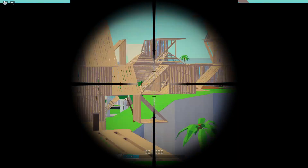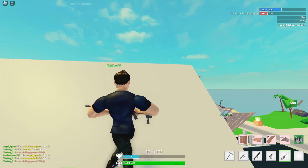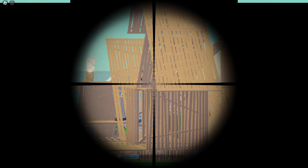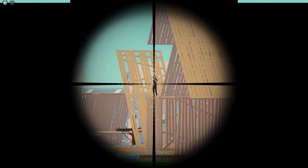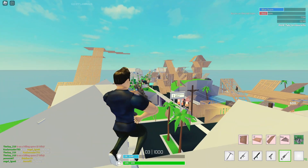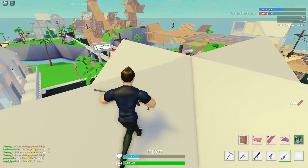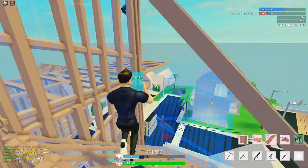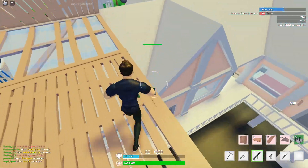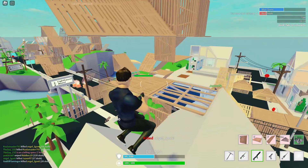I actually hit that guy for 90. I wish I had the hand cannon because I was literally insane with it. There's no physical or aerodynamic way those two snipes did not hit that guy. Why is this guy targeting me? I don't even have any identification on my character — I'm literally a pure default skin. I finally got him.